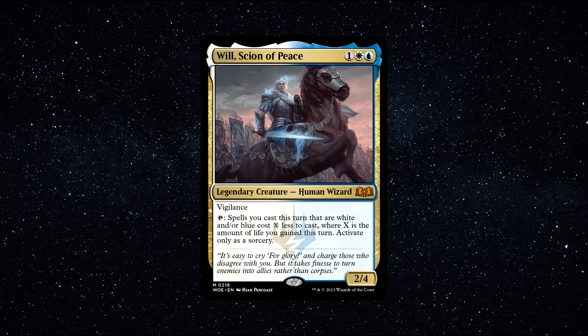Number 3. Will, Scion of Peace — a legendary creature human wizard that costs 1 white, 1 blue, and 1 generic mana to cast. He has 2 power and 4 toughness and says the following: Vigilance. Tap — spells you cast this turn that are white and/or blue cost X less to cast, where X is the amount of life you gained this turn. Activate only as a sorcery. Will is pretty cool, right? Being able to cast spells at a reduced price is always nice. It really rewards us highly based on how much life we gain each turn, because the more life we gain, the larger the reduction we get for the spell we want to cast. Spell reduction is no joke — it's a powerful tool when utilized well.